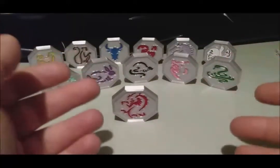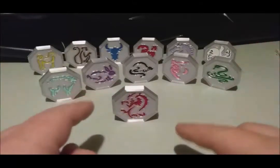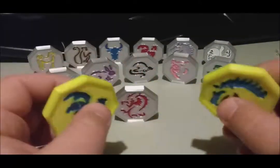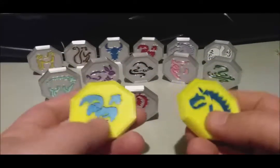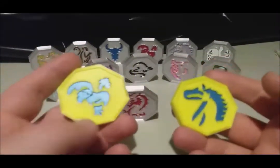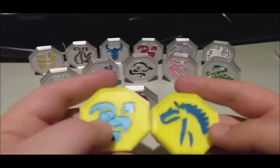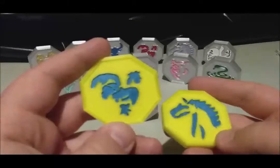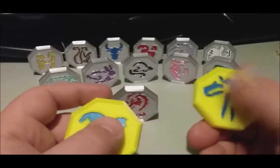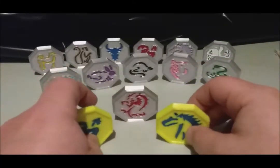If you want some of these for yourself, similar to the Millennium Puzzle, they're not ready-made — they will take time to get made. But you do get two bonus ones according to the listing, and I went for the rooster and the horse. I got to pick, and I know it's ironic — why did I go for the rooster and the horse when the dog and pig episode is my favorite? Because the rooster is levitation, so it's always nice to have a second levitation, and the horse is healing.